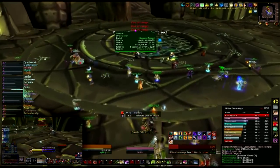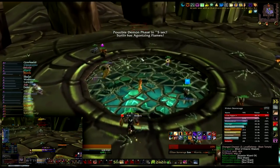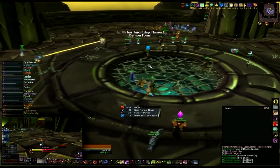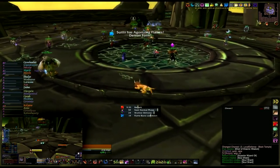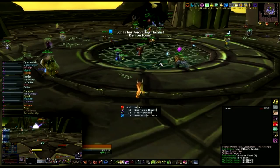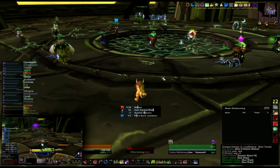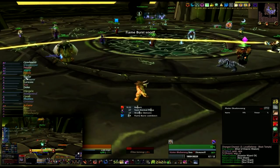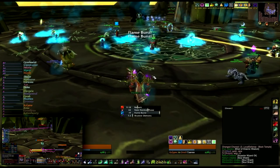On top of that, there is a macro in the description for the usage of consumables in combat as a Druid. As anyone who's played a Druid to any degree would understand, it can be a problem to use potions in the middle of combat. I recommend having a swing timer to handle it — to be able to use consumables between swings, as it can help you out quite a bit.